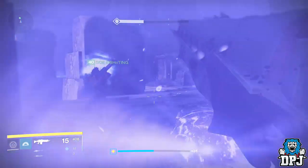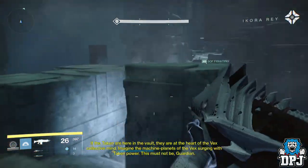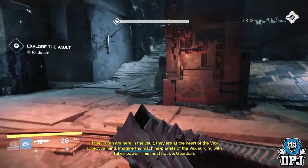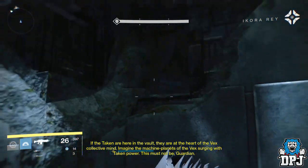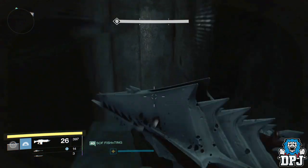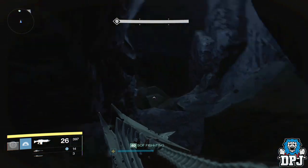The second ghost is obtainable once you have killed all enemies in the Templar room. Once all enemies are dead, instead of progressing the normal way, follow where I go. The heart of the Vex collective mind — imagine the machine planets of the Vex surging with Taken power. Basically you need to go to the path where the Spirit Bloom chest spawns in the Vault of Glass. Once here, follow the path — it's basically after the first big jump. You'll then need to do a little platforming and you'll find it right there.